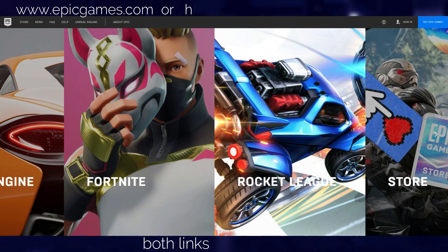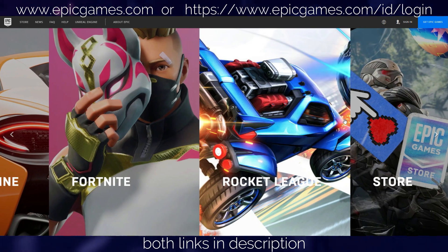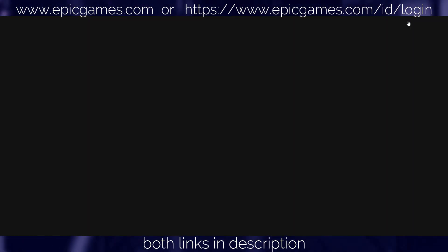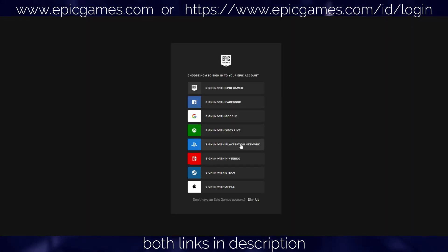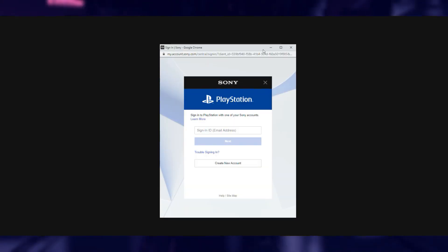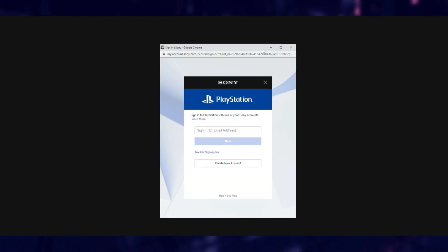To make sure that you've enabled it on the right account, go to the Epic website, then click sign in. Then choose the platform that you usually play Rocket League on. So if your main Rocket League account is on PlayStation, select sign in with PlayStation Network. Then if it doesn't automatically bring up your main account, enter your PlayStation login details and sign in.